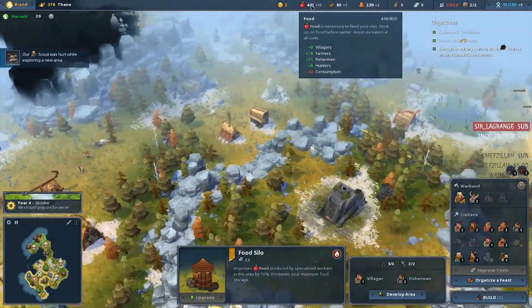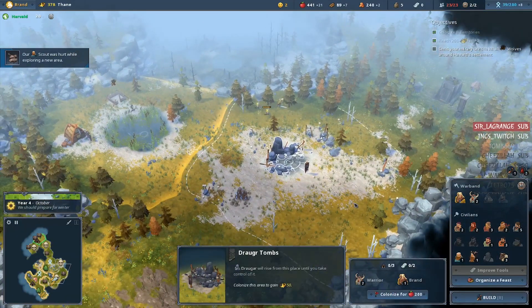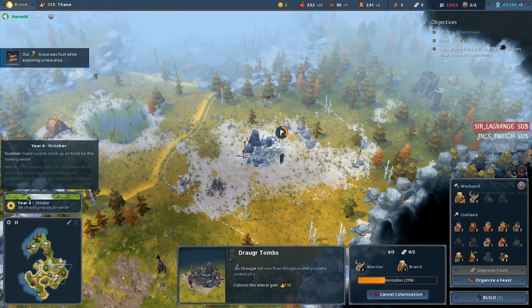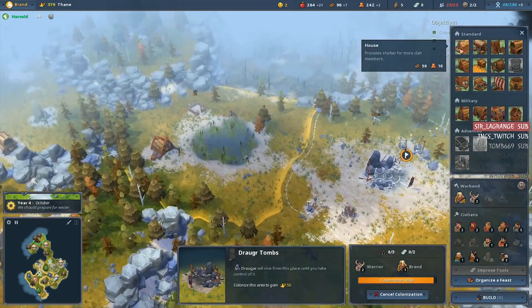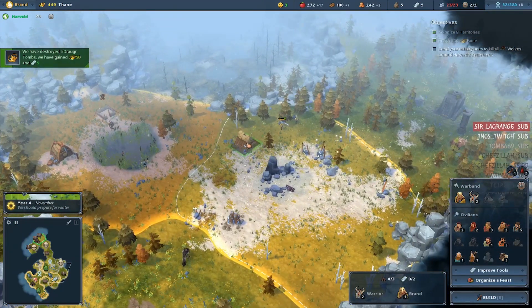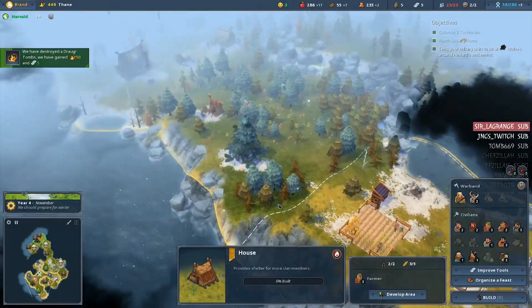There's the food silo, so now we can store up to 800. And we are producing 17. It should be fine to colonize this, especially with the blessing. We still have around 1 minute. I played a lot of Settlers back in the day, especially the very first one. Man, that was a really long time ago.